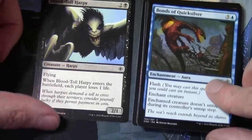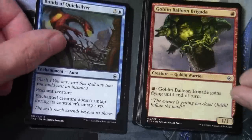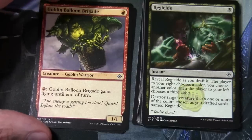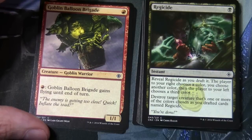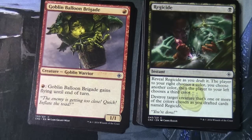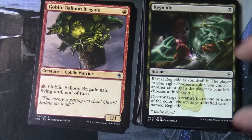Pack three: Blood Toll Harpy, Bonds of Quicksilver, Goblin Balloon Brigade - you can see there are a number of reprints in this set. Regicide is a single black instant that affects the draft: reveal Regicide as you draft it, the player to your right chooses a colour, you choose another colour, then the player to your left chooses a third colour. Destroy a target creature that is one or more of the colours chosen as you drafted cards named Regicide.